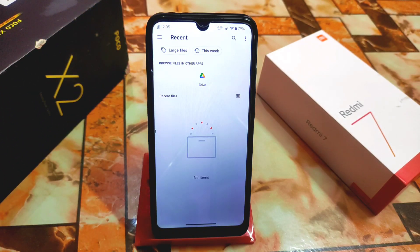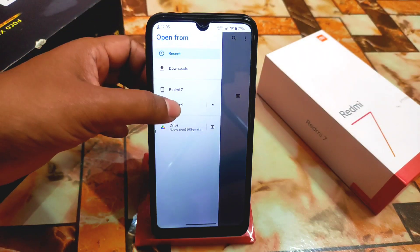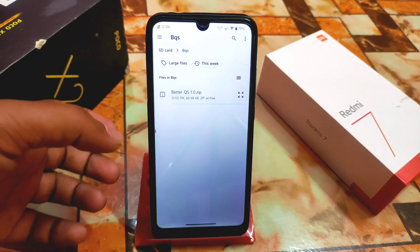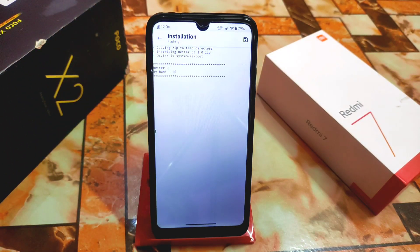Install from storage and download the file, which is only 60 kilobytes — download it from the link given in the description. Then navigate to the folder, select your file, and let it flash.